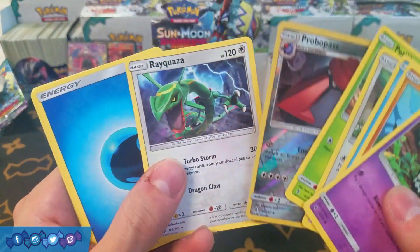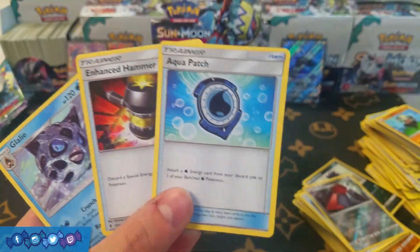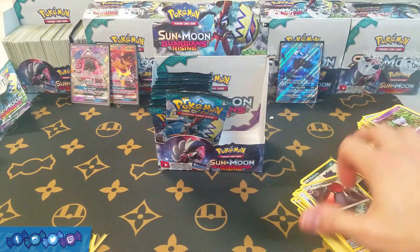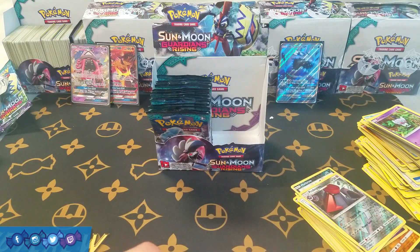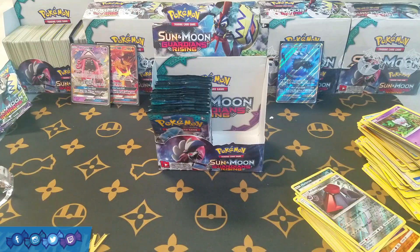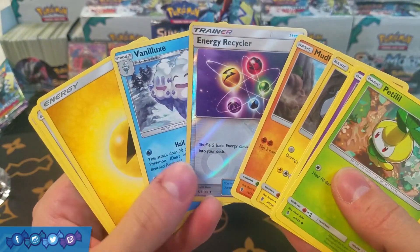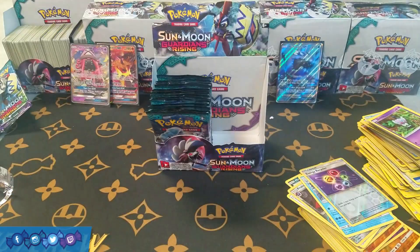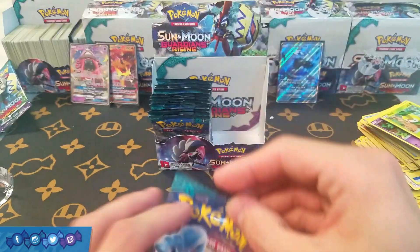We have Probopass and a rare Rayquaza — another pretty playable regular rare. We have Aqua Patch and Enhanced Hammer — actually our first Aqua Patch of the box so far. Energy Recycler and Vanillite — nothing special there, though Aqua Patch made that pack pretty decent, and it's been receiving a lot of hype lately.